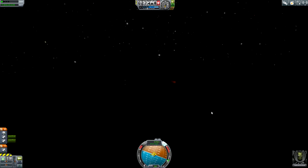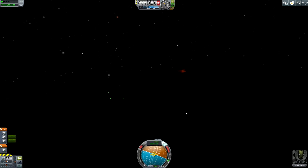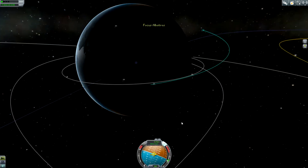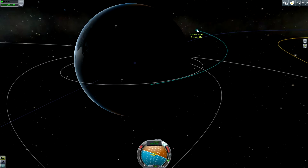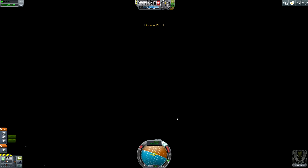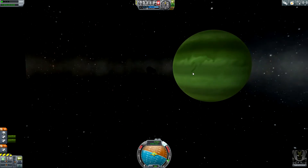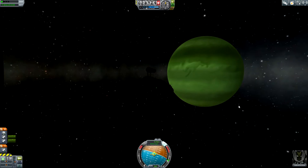Now we do have some re-entry effects — this is quite beautiful because we are now on the dark side of Laythe, the nighttime side. We are now losing some velocity — this is good. The Laythe escape is increasing, which is also a good sign for us. Look at this huge green ball of Jool — this gas planet is just amazing.